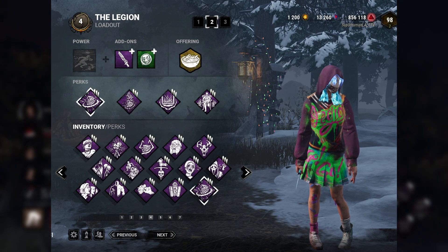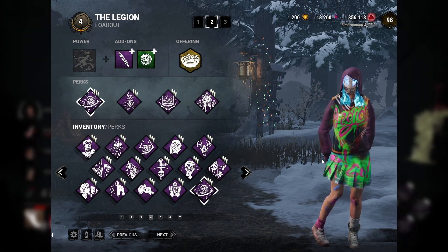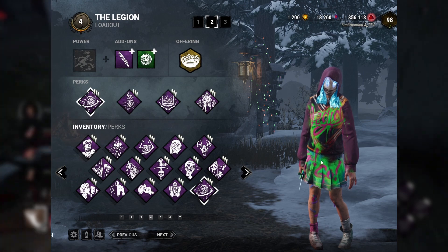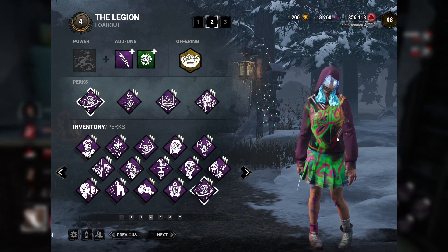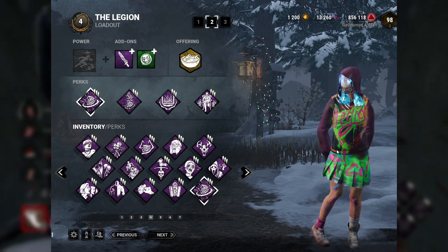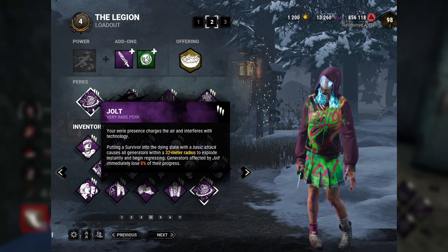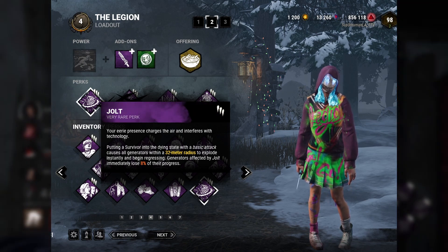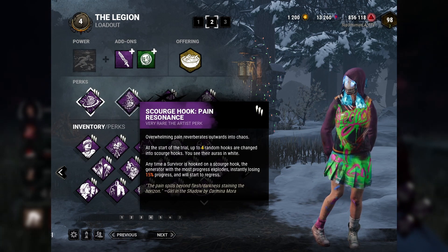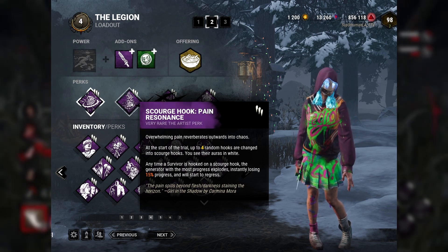The next tip is learning how to build. For newer players, learning how to build is the key. Knowing your killer's power and whether they are an M1 or M2 killer matters here. Take the Legion — Susie's ability is mainly to keep survivors injured, so we play to her strengths. She is an M1 killer, so Jolt will give a little bit of gen regression off her M1 ability. We can also pair that with Pain Resonance — Scourge Hook — because this is what we call passive gen regression. We don't need to kick gens in order to have a little bit of regression.